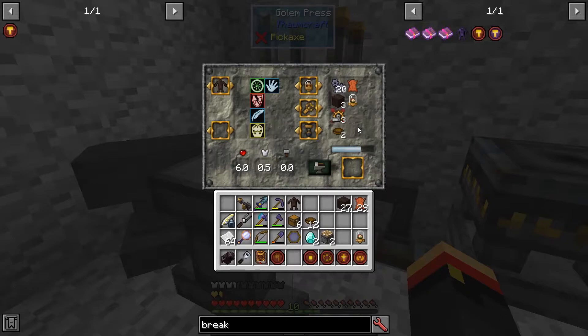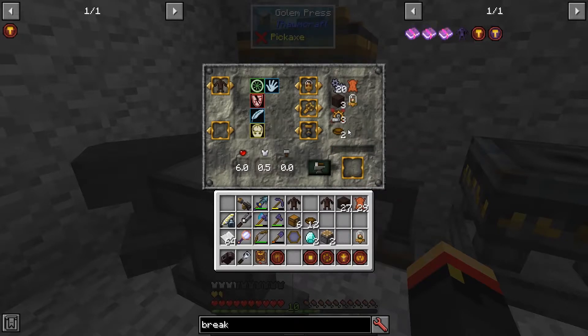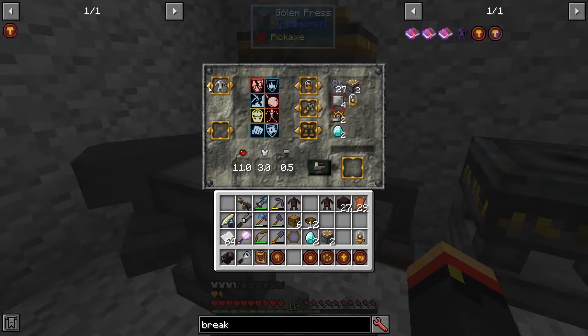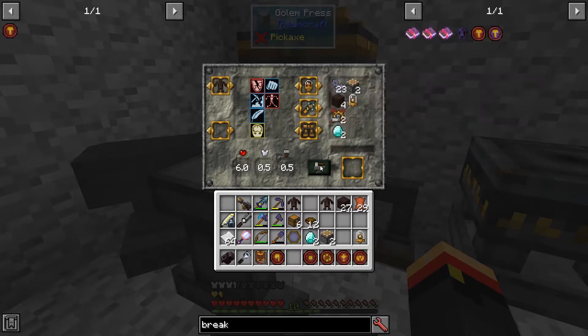In Thaumcraft 4, which type of Golem you made seemed to matter on how fast he cut down the trees. I don't think that's a thing in Thaumcraft 6 — it hasn't seemed to change anything at all for me. So I'm going to keep it a Wood Golem. If you want him better protected, you can make him stronger, but honestly that's just for keeping his hit points up. If you're protecting your Golems, they shouldn't need to worry about that anyway. So: Breaker Arms, Basic Legs, and a Smart Head.